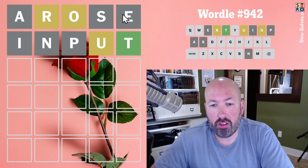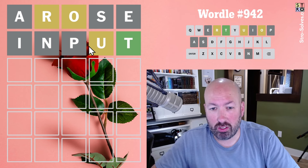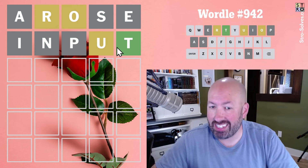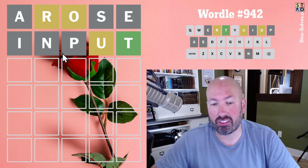It's got all the traditional vowels — A, E, I, O, and U. It's also got almost all of the Wheel of Fortune letters — R, S, T, and N — but it's got the P instead of the L.